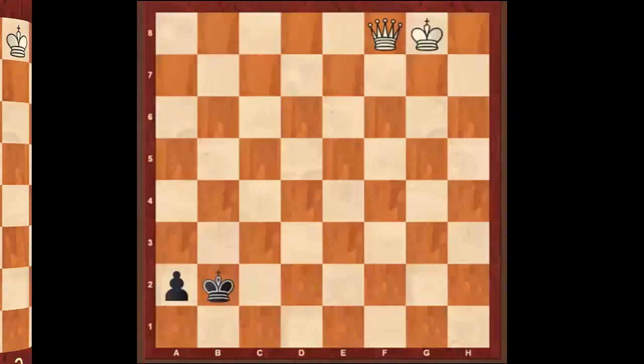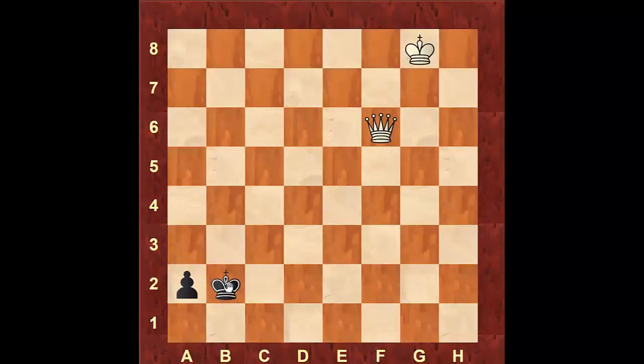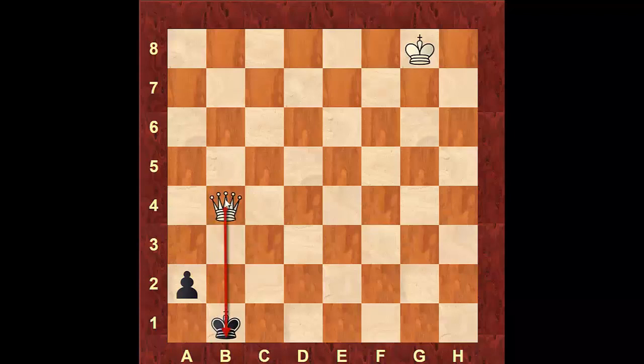Now let's look at the rook pawn. White has the queen and the move, trying to stop black from queening. White checks the king, and the rule to follow here is to move the king up and down next to the pawn at all times. White plays queen to b1. If white plays queen f1 check, black moves to king b2; queen e2, king b1; king d1, king b2; king d2, king b1. Just move the king up and down next to the pawn. The only exception is when the queen attacks on that vertical file — then it's illegal to move to b2, so that's the only time to move to the square c1.